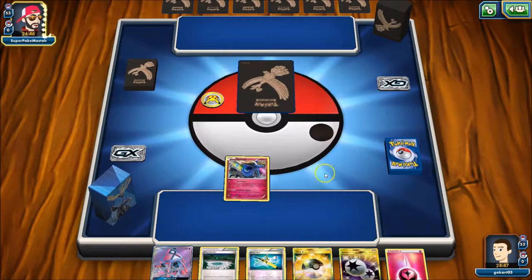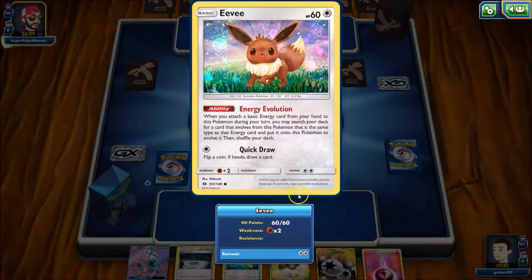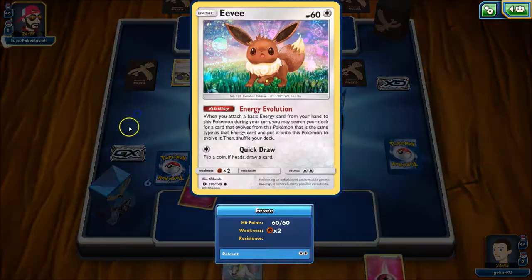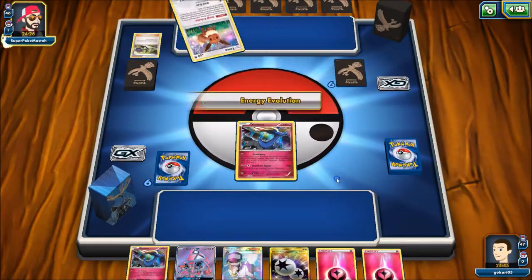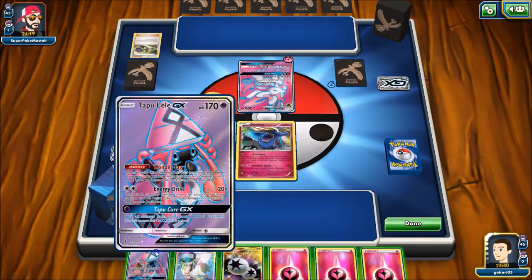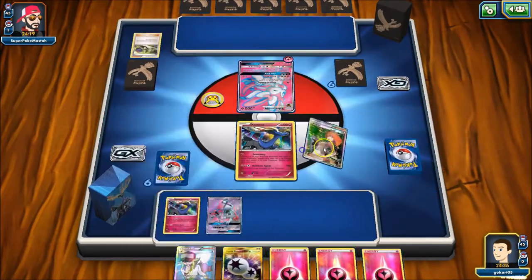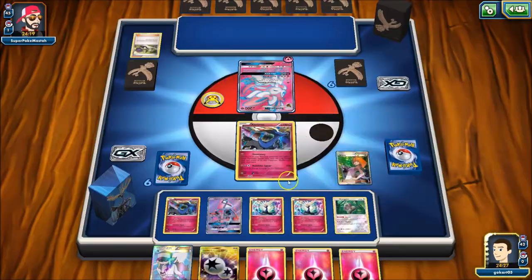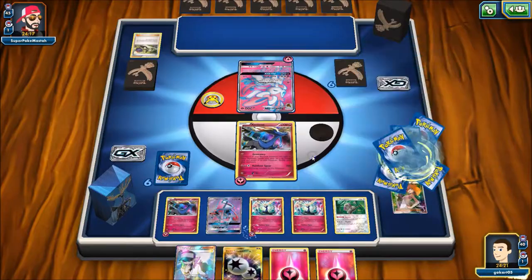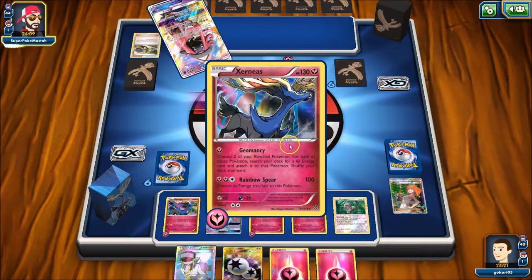Let's get into a match. My opponent goes first — looks like he has the Hollow Eevee. I start Xerneas and he ends right away, so he didn't have anything in his starting hand, which is good. But he did get the energy attached to evolve into Sylveon GX right away. I have the Lele in hand so I go ahead and Brigette for two Xerneas and an Oranguru, and I'm going to start Geomancing for more energy — basically the strategy of the deck.